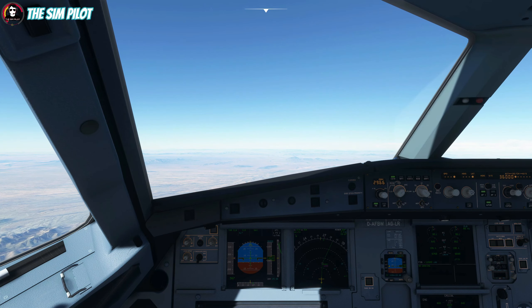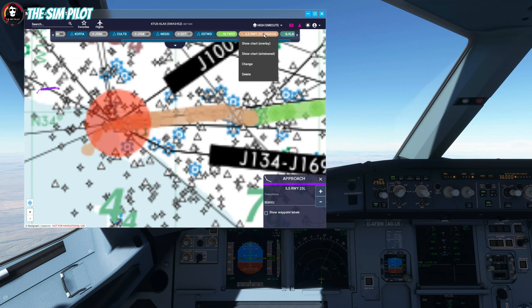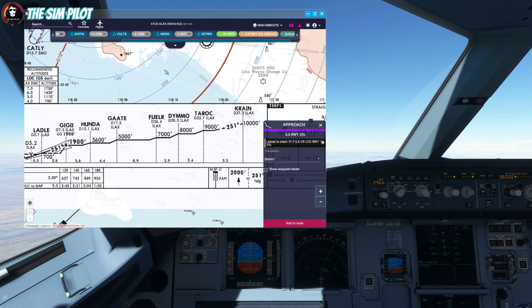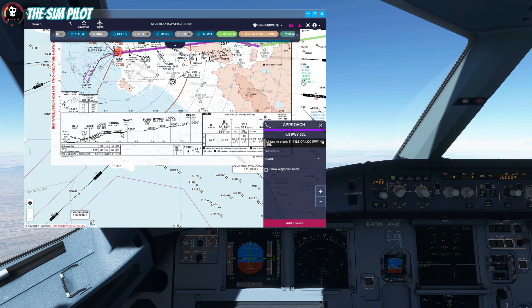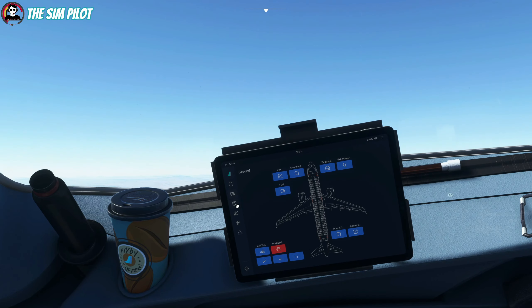That will be the end of this video and we'll meet again to discuss the descent and descent planning. Speaking of which, looking at our arrival in Navigraph we have a step descent. Our descent starts at CRANE, the next waypoint after transition point SIBO, and we'll descend to 9875, 3600, and 1900 to capture the glide slope at the final approach fix. Top of descent is not fully implemented in the FlyByWire mod yet. On the tablet under the calculator icon you can sync your current altitude and set your target altitude.